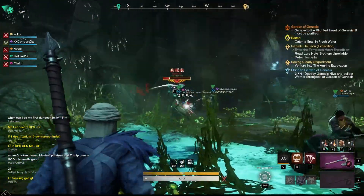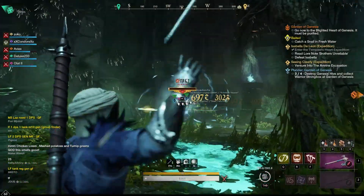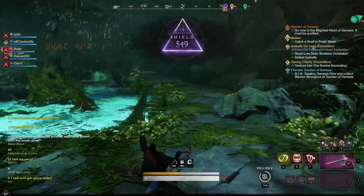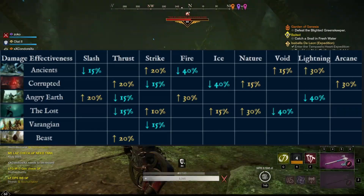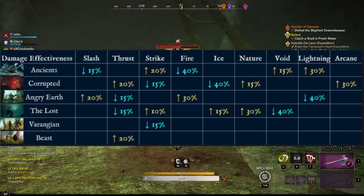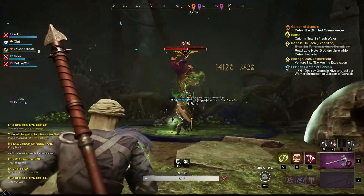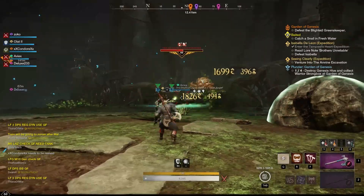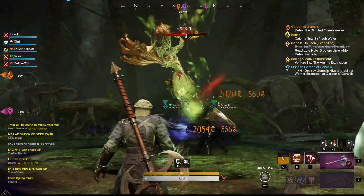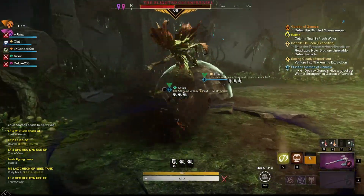Now let's talk about our weapons. In PVE, if you can, you should be using a weapon that the enemies you are fighting are naturally weak to. Here is a chart for that so you can see everything for yourself. This does quite a bit to help with DPS and you should utilize it whenever possible. This is why it helps to have multiple weapon builds ready to go. That takes a bit of time to set up, but for those of you who are interested in min-maxing builds, this is what you are aiming for.